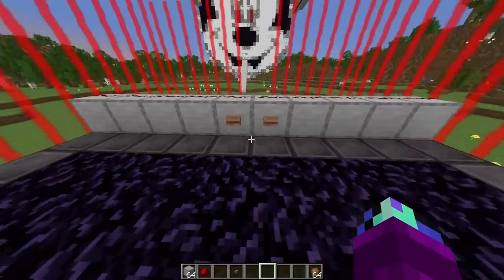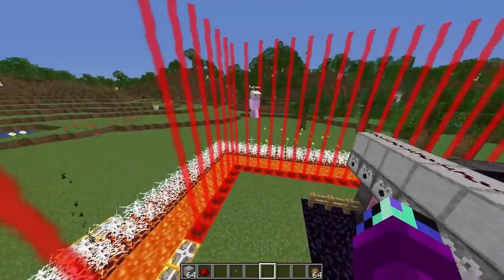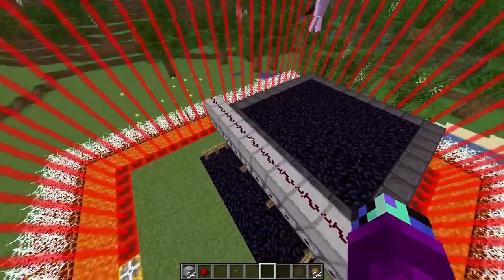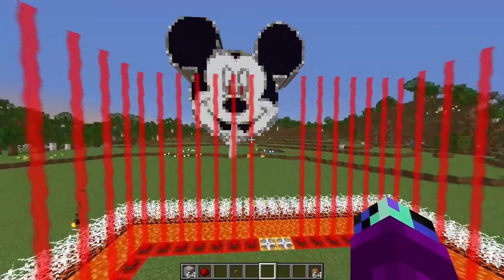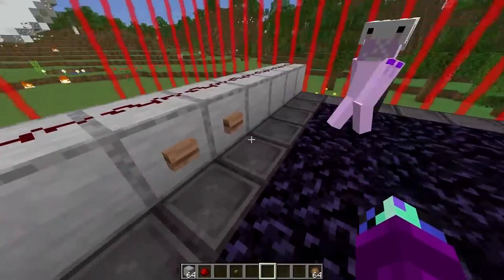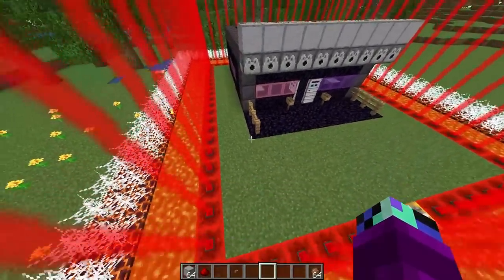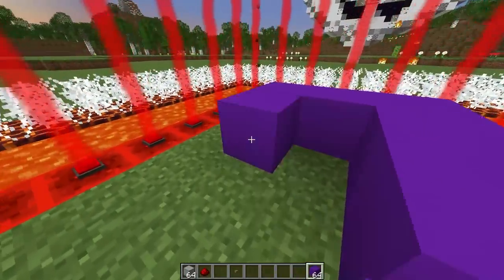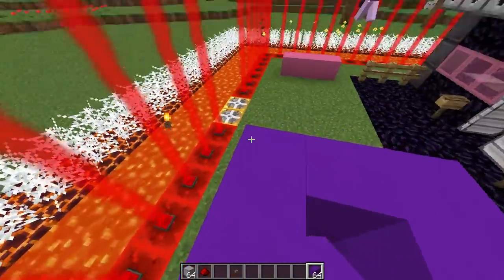We've already got these fireball cannons, but they're pretty weak — we should use TNT cannons! That's a great idea — we can just rapid-fire them. We can use the TNT cannons which are going to be much stronger. I think we should build them on little towers — I'll build a tower for my TNT cannon over here and you can build one on your side.